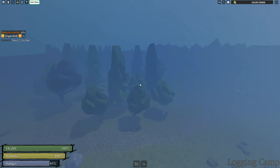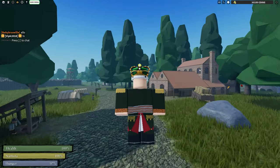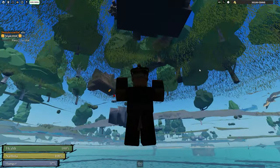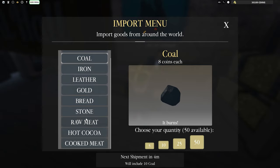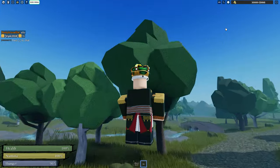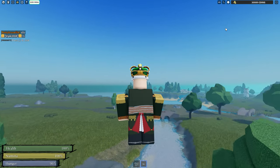Let's show you how to get hot cocoa. To get hot cocoa, you want to go to Camp Dogwater, you want to go to Ollie's Merchant Hall. You want to talk to Ollie the Trade Master, and you want to buy a hot cocoa from him. We just bought 50 hot cocoa, and we're going to transport it back to the village.